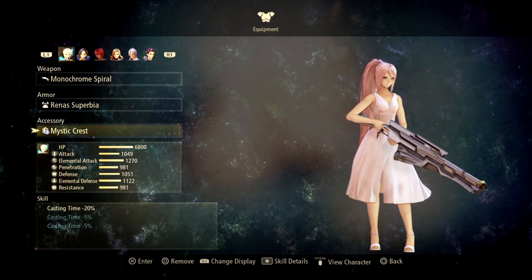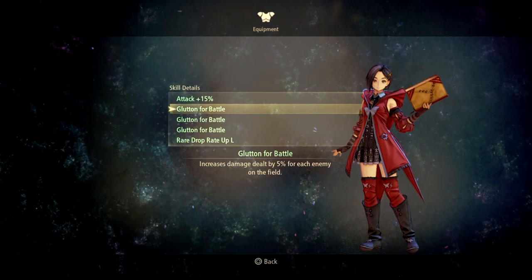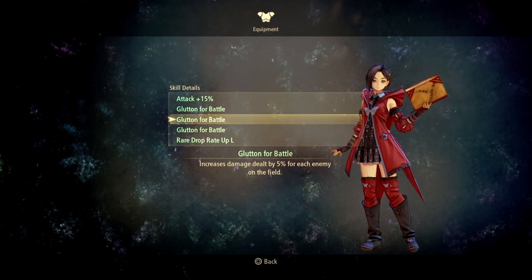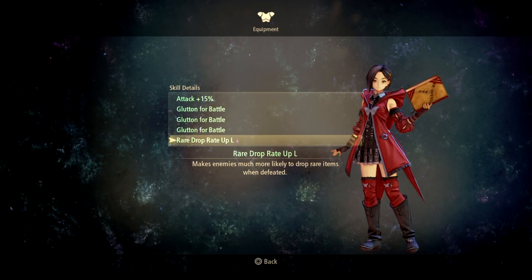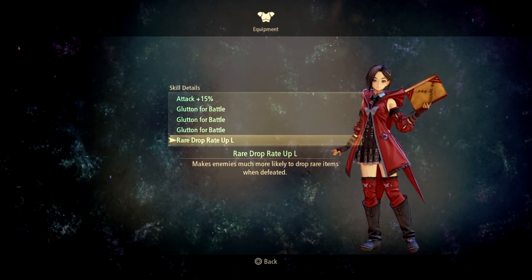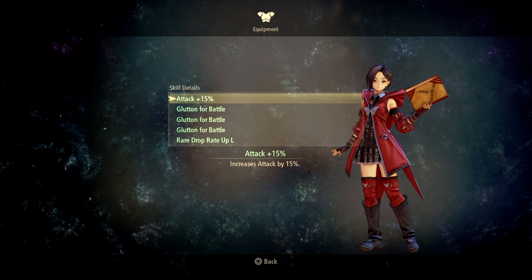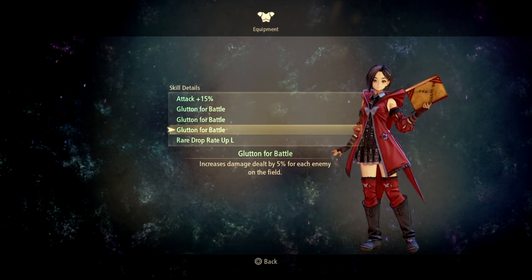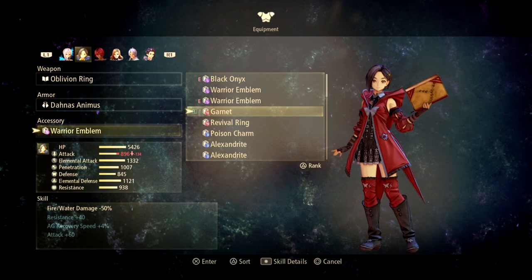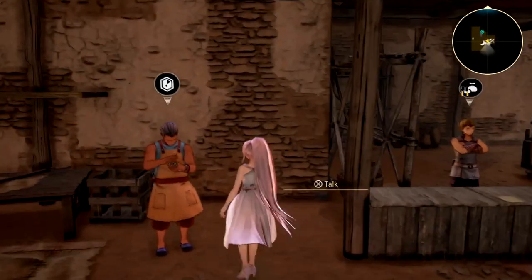On my Shionne I have the casting time reduction. I also have Warrior Emblem, which increases damage by 5% for each enemy on the field — this one is actually really great. These stack, so if you have all four Warrior Emblems, that's 5%, 10%, 15%, 20% per enemy. With four enemies on the field, that's an 80% increase in your damage — it's a pretty big boost and a high-value skill.